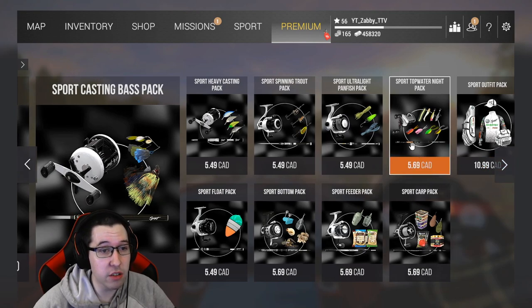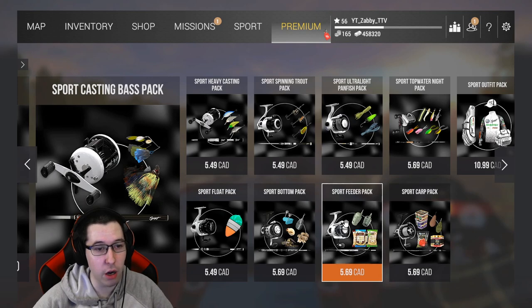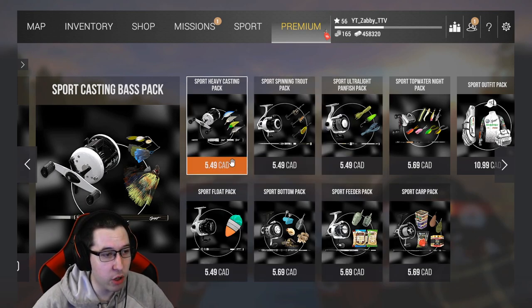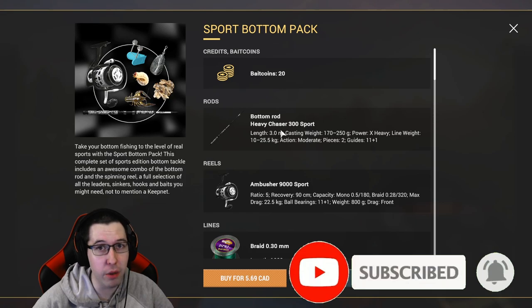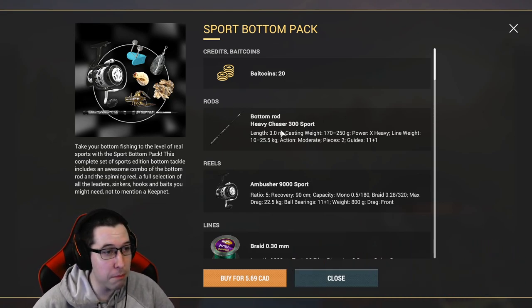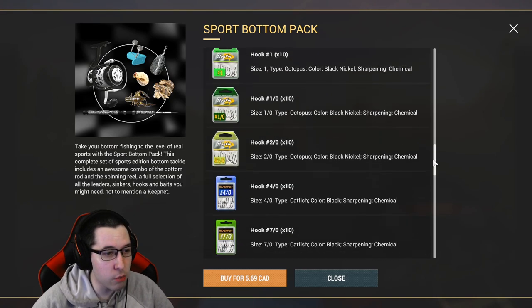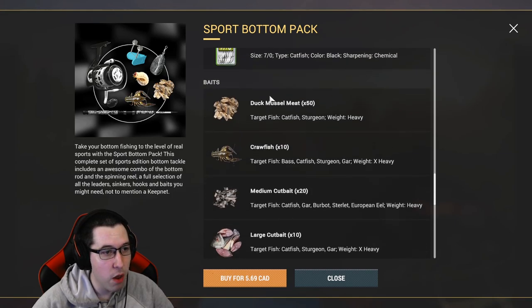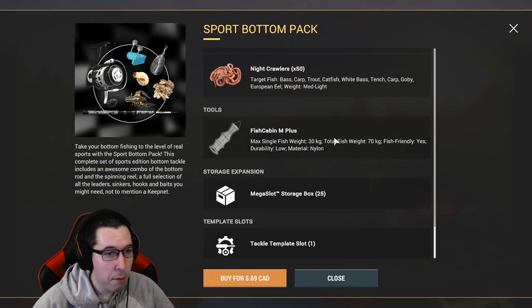If you're looking for some $5 DLCs and you want to get a rod instead of just a keep net — remember, these are in Canadian prices so it might be a little different if you're American or in the UK. You have to double check the prices for yourselves. I personally recommend the Spore Bottom Pack — this is a very good bottom rod that's helpful in many places: to catch Tarpon in the Everglades, Pike and Muskie in Michigan, Sturgeon in California. This rod is absolutely perfect, one of my favorite rods. You also get some high quality baits here.